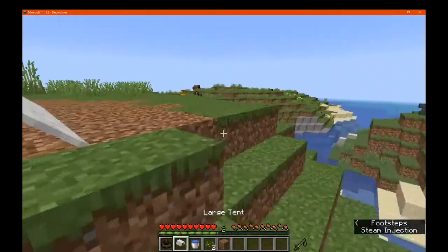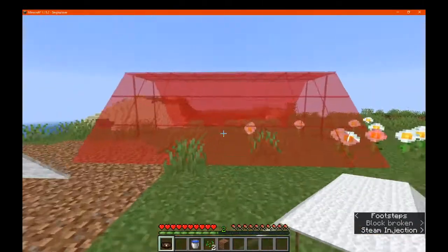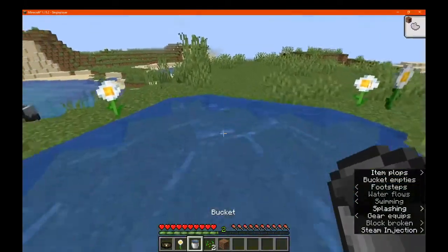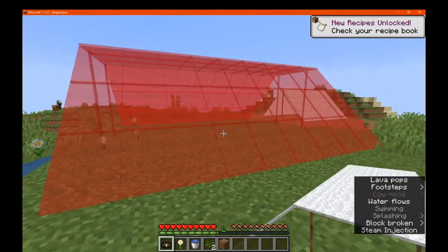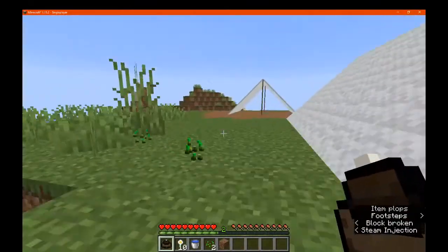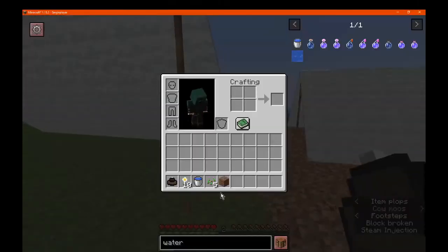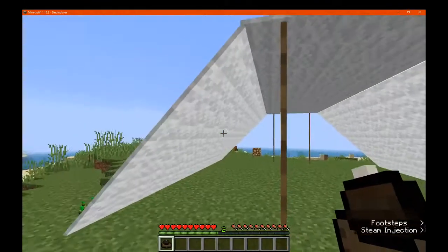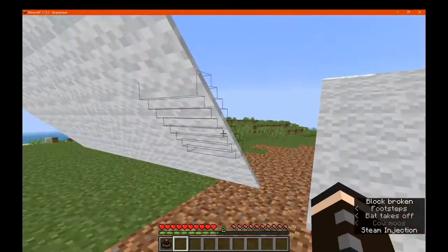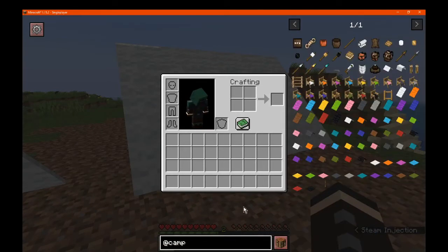If we wanted to use a large tent and bind it to that rather than the small one, we'll see that it is much bigger, but obviously we don't have as much space. So we'll move that and see the comparison — it's quite a bit bigger than the small one. You can fit quite a few more beds, chests, and other elements inside here. And obviously just break it like so and we can pick it back up.